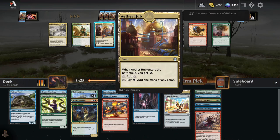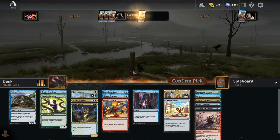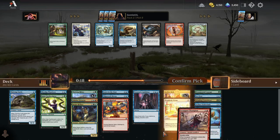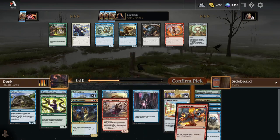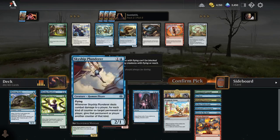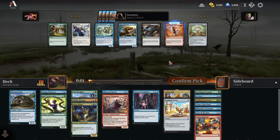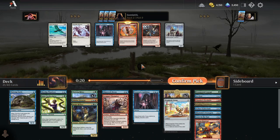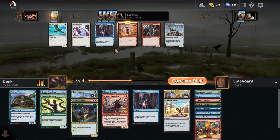Another Aether Hub — slam dunk, windmill slam, get in my deck. Unbridled Growth is another fine way to splash, but I really like the Aether Hub as a way to splash in energy decks. Another Shipwreck Moray. Chandra's Pyro Helix — although red is the splash, we could wait to cast Pyro Helix later in the game. I'll go Pyro Helix here; I don't have a lot of removal. Pyro Helix is going really late right now — I'll take another Pyro Helix.